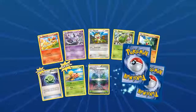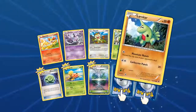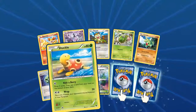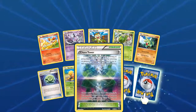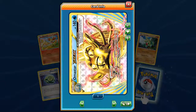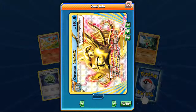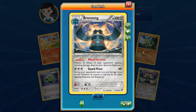Next pack: Fennekin, another Gothita, Meowth, Burmy, Larvitar, Helix Fossil, Shuckle, Chaos Tower looking pretty good. We almost got a Break and a Bronzong with Metal Fortress. Not too bad.